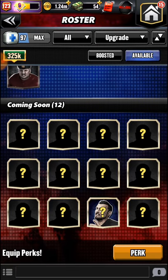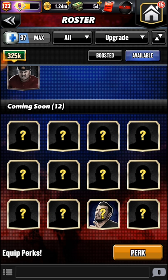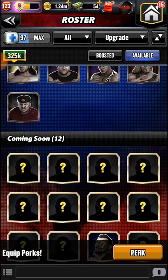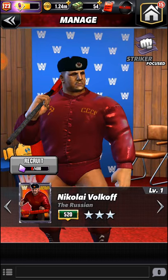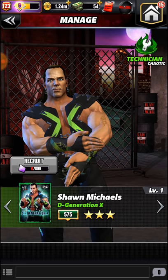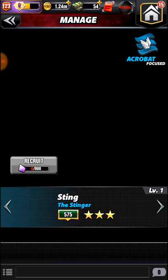If you scroll all the way down, this guy down here — they say that's Akira Tozawa. You can't access him because they won't let you unfortunately. But yeah, you start with Nikolai Volkoff, hit to the right, and you'll see these people — they're actually ones used in past events, I believe.